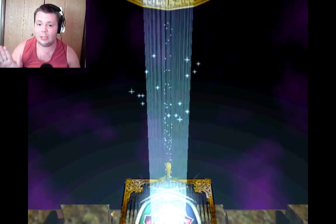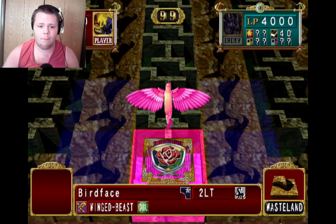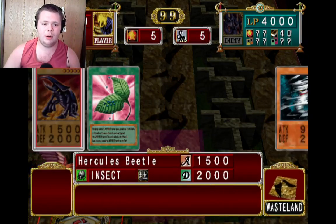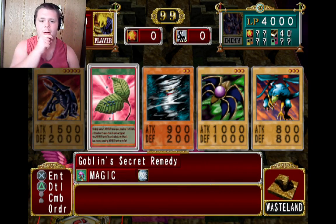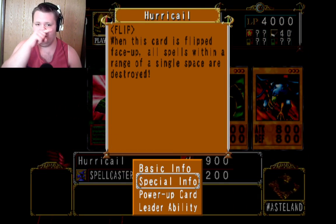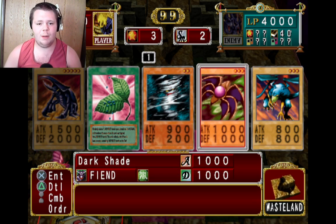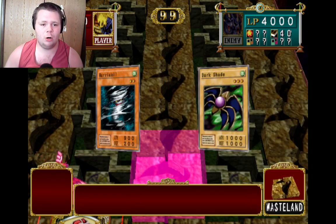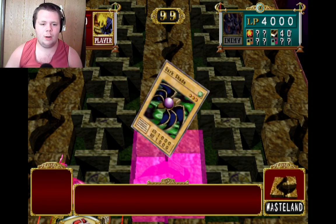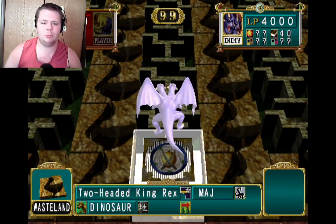It's merely wasteland, so I'm going to have a little bit of a disadvantage here against this dinosaur deck. Alright, let's put something right here as a defense. Let's find my dark shade with my Huracale. I'm going to at least put this guy in defense mode on my turn. Alright, what's Rex up to?